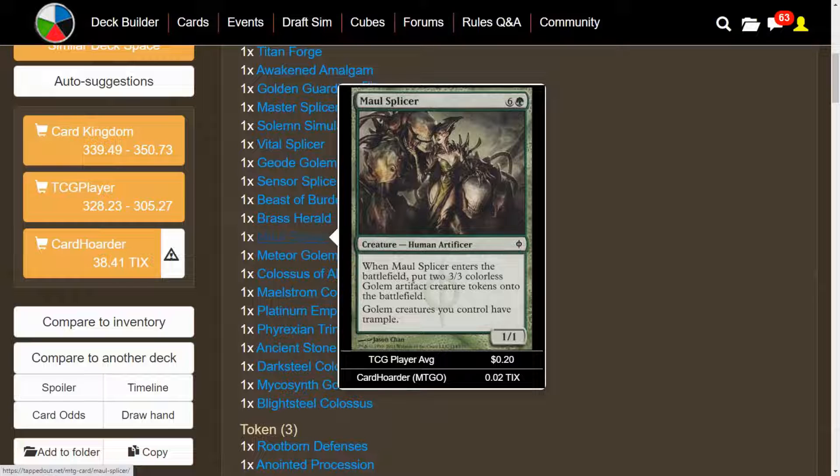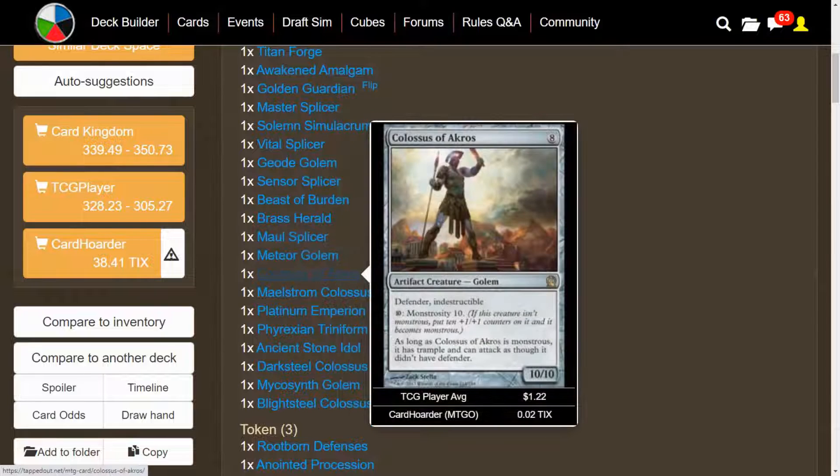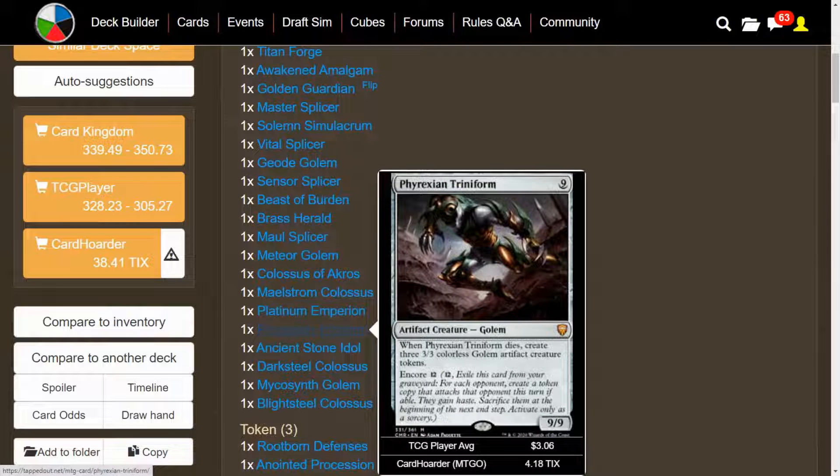Maul Splicer is arguably one of the better ones — if you can blink it, you get another two tokens, more power and toughness, more +1/+1 counters. We have Meteor Golem, another really good Golem — enters the battlefield, we get to destroy a non-land permanent. We have Colossus of Akros — Defender, Indestructible, a 10/10 for 8. We can pay its Monstrosity cost of 10, put 10 +1/+1 counters on it, and as long as it's monstrous, it has Trample and can attack as though it didn't have Defender. We have Maelstrom Colossus, a 7/7 for 8 with Cascade. Then Platinum Emperion — our life total can't change, and we can give it a bunch of good keywords. We have Phyrexian Triniform — give it Trample and other keywords, and you're likely going to deal a ton of damage. When it dies, we get three 3/3s. Just a fantastic card.